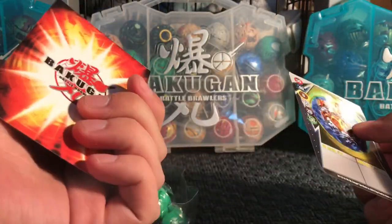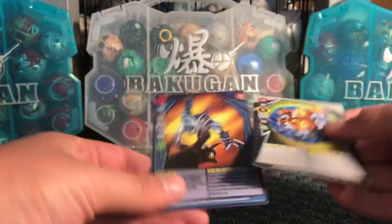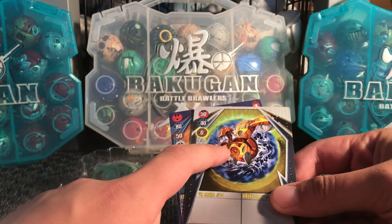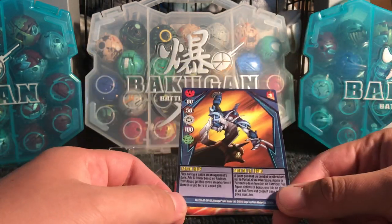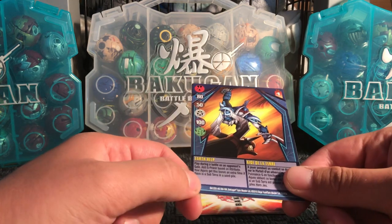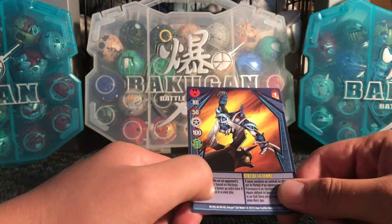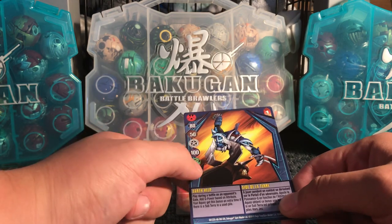So the cards — this is kind of weird. He was supposed to come with a super evolution card, or special evolution — the one with the purple back. Anyway, the cards it came with are called VR Arena 13. It has a Lumetroid on the image, and it's a pretty useless card. The ability card is a power level one ability card, which means you have to have one gate card to use it. It says "Earth Help" — play during a battle on an opponent's gate, add G-Power based on attribute. Your Aquas gets a bonus and extra if there's a Subterra in the used pile. Basically, if either you or your opponent has a Subterra Bakugan in their used pile, you get double the G-Power.